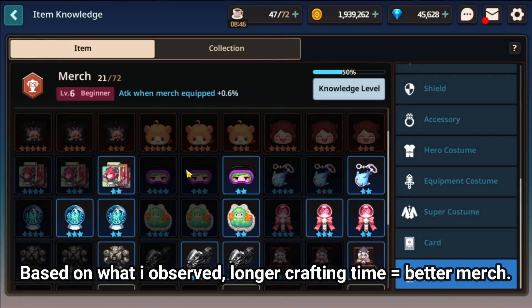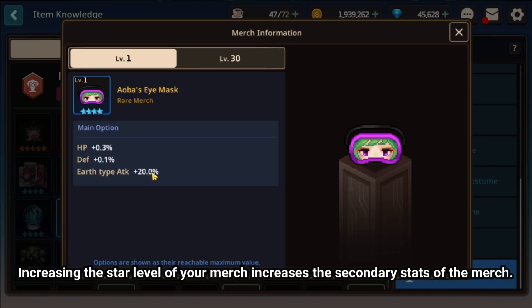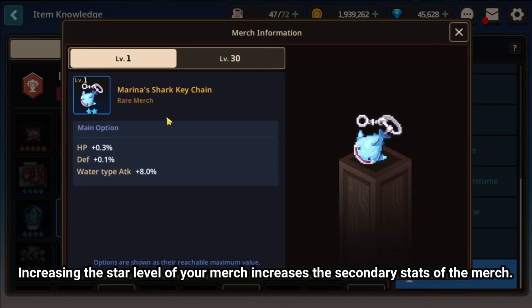Once you have your different accessories, when you increase the star level of your Merch, you will be effectively increasing the secondary stats. Let's take the Marina Keychain as an example. At 2 star the Marina Keychain has certain primary stats — HP and defense — but the secondary stats will increase from 8% to 20% at 4 star. So that is really, really good if you don't have a lot of resources but want to maximize the stats that all this Merch can give to your heroes.